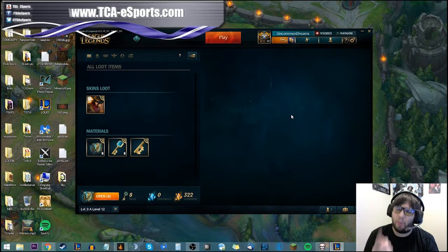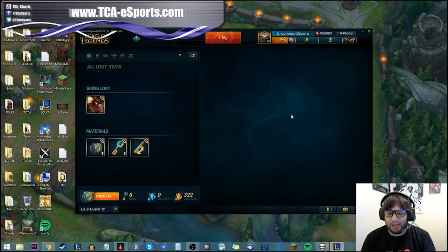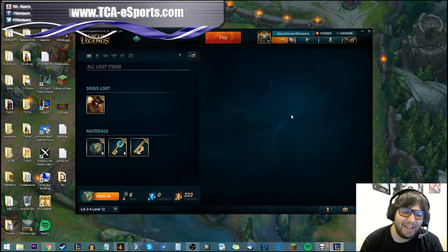Only one box can drop from one champion per season. So basically every season you have a chance of getting around a hundred-odd boxes from mastery scores, since each champion can only give one per season. But you can only get up to four per month, so the most you can actually get is four times twelve — you can figure that out.